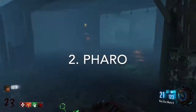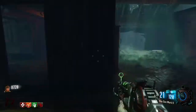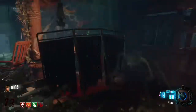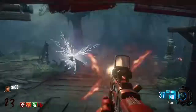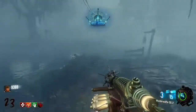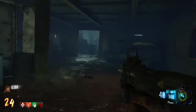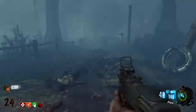With the number two spot, I have to go to the Pharaoh. The Pharaoh is a four-round burst SMG. It has 40 bullets per magazine, which is pretty good. But the damage is horrible — very low damage. The reload is fine. There's really not much to say about it; the damage is just so low that it's really useless past rounds six or seven. It's very difficult to use.